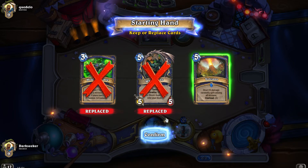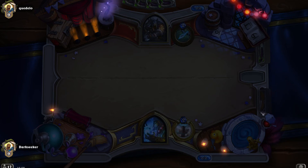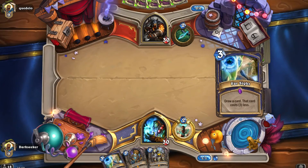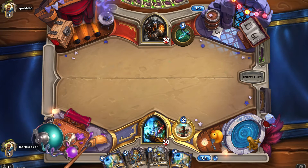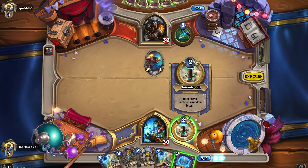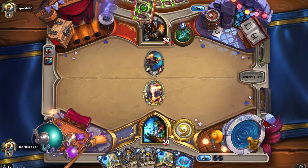We've just beaten an elemental deck and now we're going up against a Hunter. We can expect a little more aggression. Farsight is a card you really want to draw in the early game — it can mean the difference between having an early-to-mid game board presence and not having it. Playing Farsight and discounting Sylvanas by 3 or discounting a Belcher by 3 is insane.